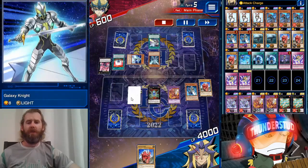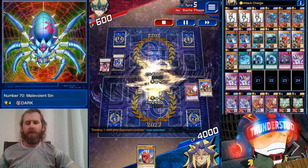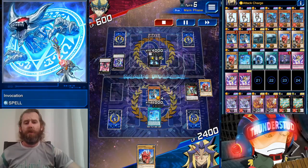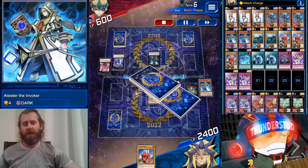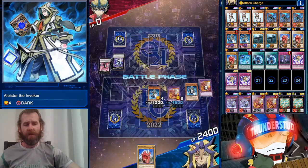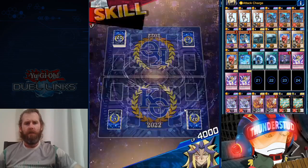Even if he banishes himself to banish my Magellanika — not much he can do. Galaxy Zero protects him from destruction, but he becomes zero. He banishes us, comes back, then gets Galaxy Expedition bringing out another Level 8 and goes into Abysmal Gate. He goes advanced, going crazy — destroys Magellanika. How are we going to come back? All we need is another Alistair — top deck Alistair, the last one, very good top deck. Invocation, boom, Magellanika's right back. We're at 4K each, but we're at turn six with Attack Charge, which means exact lethal. I think everyone sleeps on Attack Charge because these instances happen more often than you think.